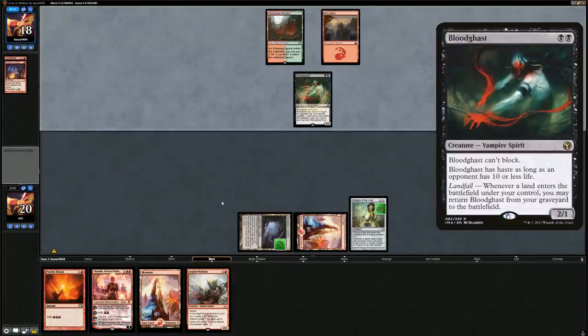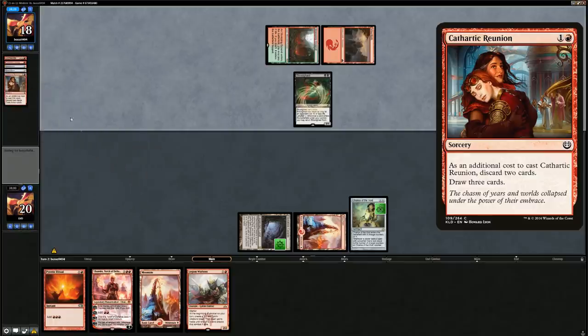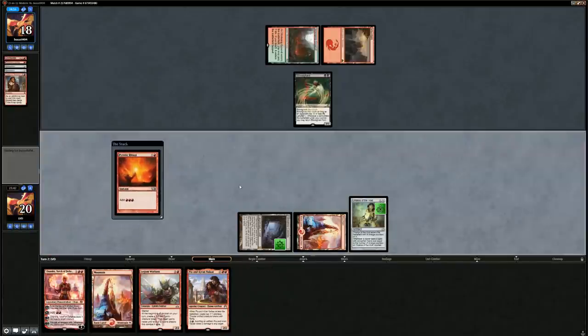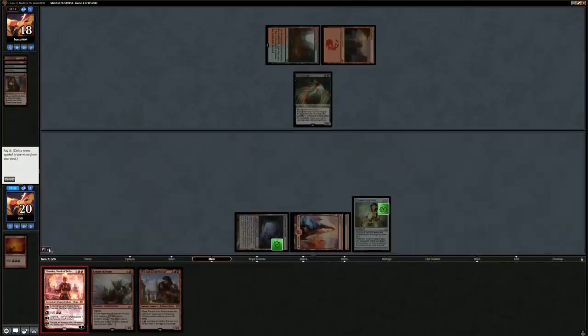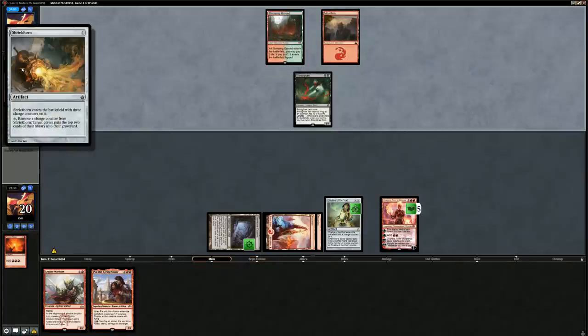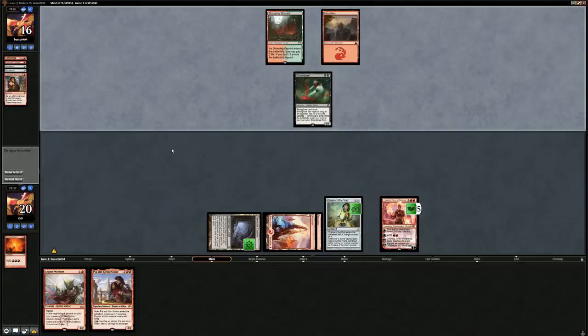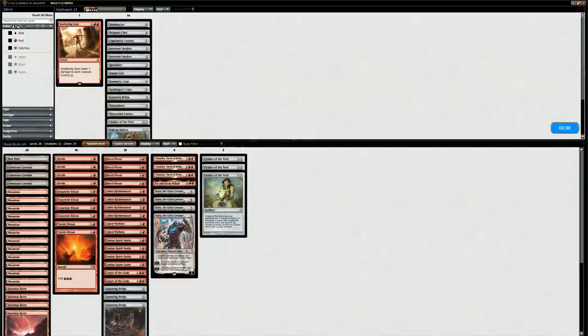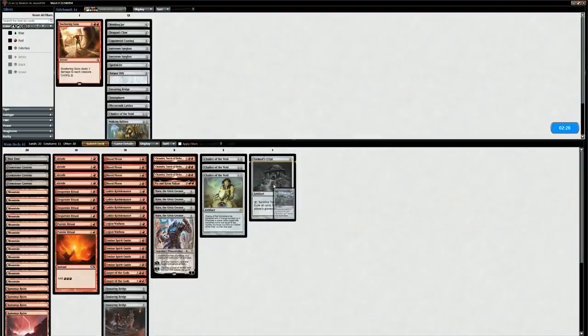Opponent gets back Bloodghast — a Cathartic Reunion here would be a problem — but still no dredger, so the opponent doesn't get to fill the graveyard quite yet. We can run out Chandra, which helps us generate more mana on the following turn, so I'm going for Chandra and just plus for now. Opponent also discarded two Shriekhorns they couldn't resolve in the face of Chalice of the Void. Opponent scoops — the Chalice on one was pretty effective. Now the interesting question is do we bring in graveyard hate cards or keep them in the sideboard so we can search them up with Karn?